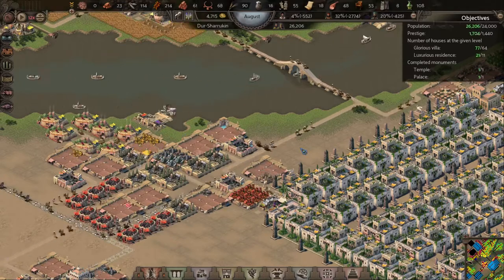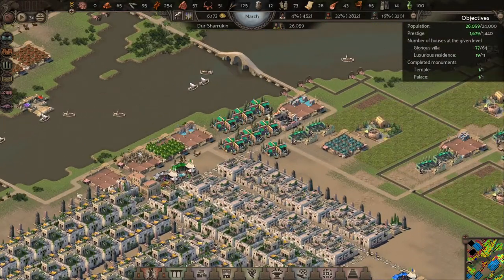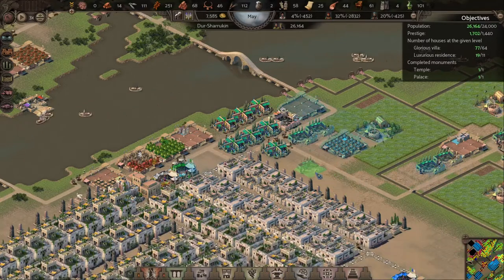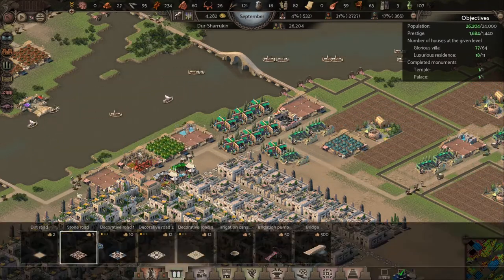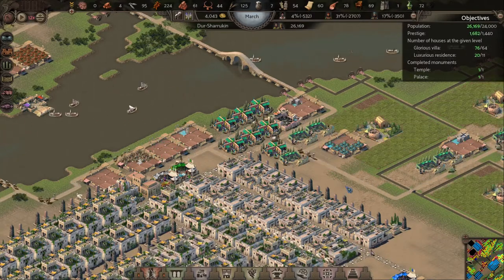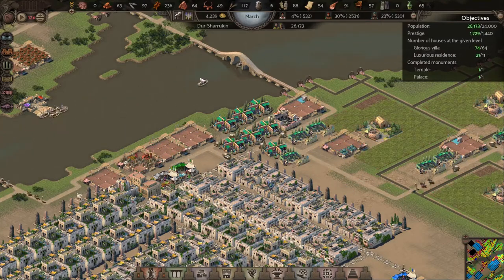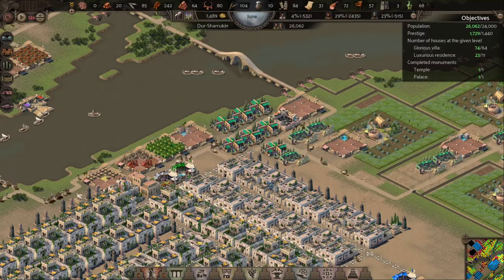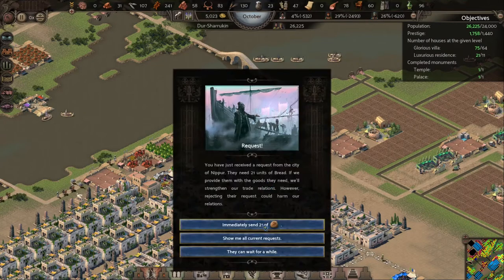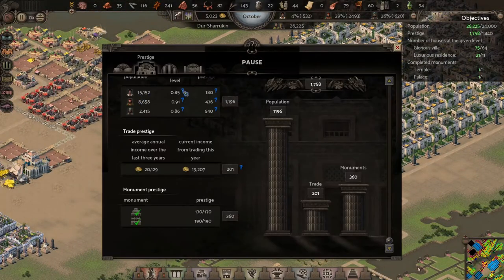A couple of years went by and I didn't go below zero — that's really good. I'm at 26,000 population, I just ticked over 1,720 prestige, and I've got 77 glorious villas. Look at the prestige — it went up to 1,755. Population is staying over 26,000. By just having a few more clothes I was able to make sure I get all my imports. Now I'm running it at 12x speed and I'm at 1,758 prestige. My villa fulfillment rate is 0.91, which is amazing.